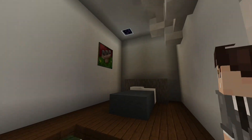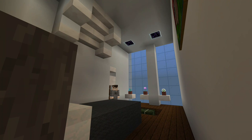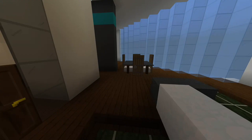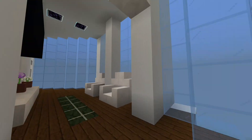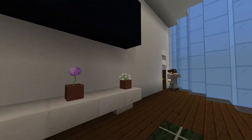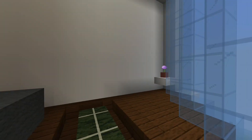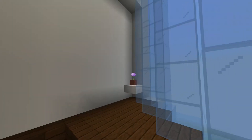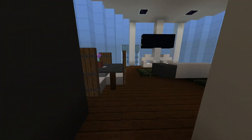Over here we've got other stairs. In here we've got a bedroom — pretty lit. Now we're going to move down the hall. We've got the staircase access point. In this doorway we've got a nice sitting area with another large television. In here we've got a nice bedroom with a flower in the corner and a nice view, eventually when we build more stuff.